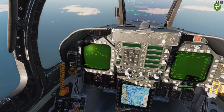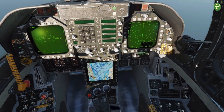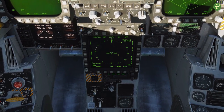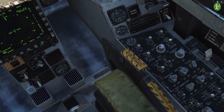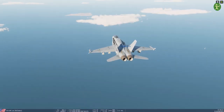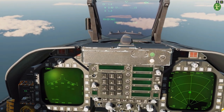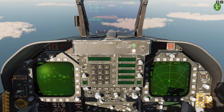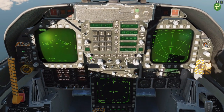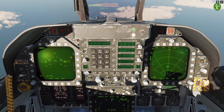Here we go. Let's get set up. Air-ground mode on. Maverick selected, because we have to put some details in there. I don't like to have the map on — it's a bit confusing. We were told in the briefing that the frequency was 131.0. This is the radio comms button. I don't need to change the channel — Channel 1 is already set to 131.0.